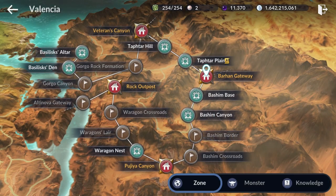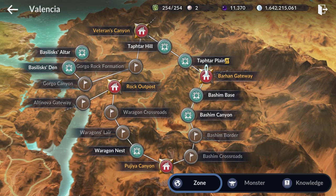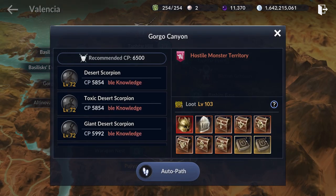If you are around 6300 CP, there is one spot I want to highlight, which I think is the best silver farming spot on this map — Gorgo Canyon right over here.